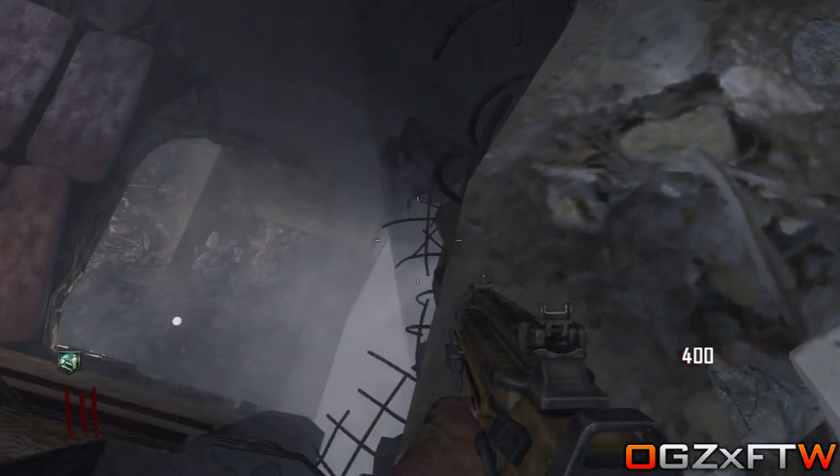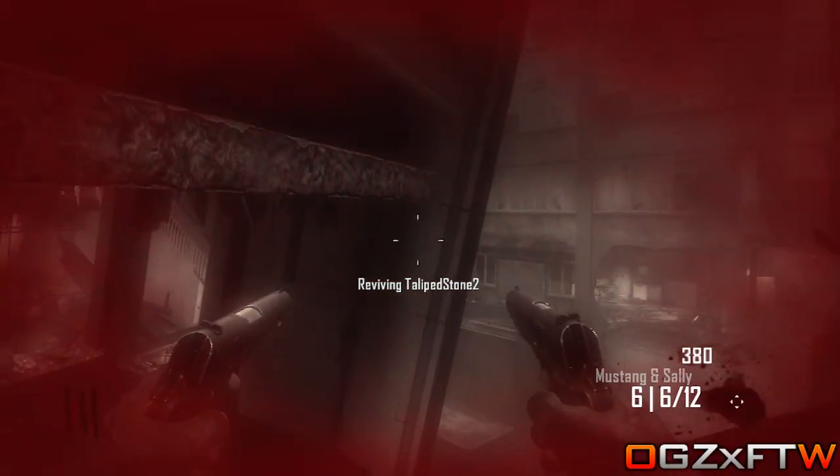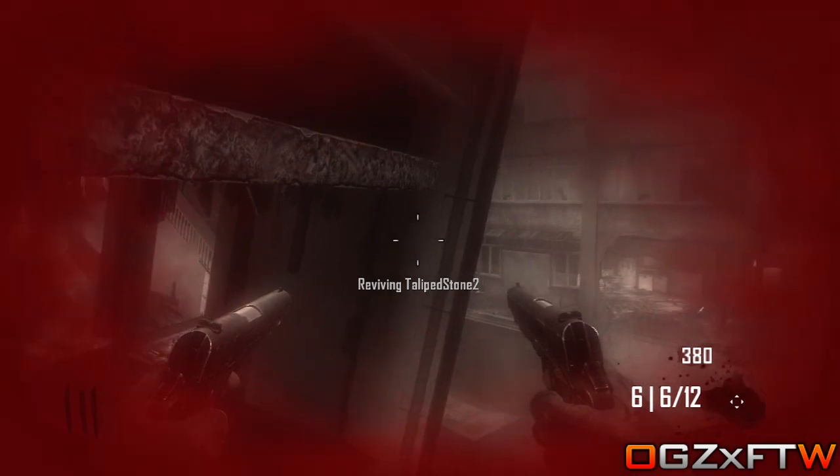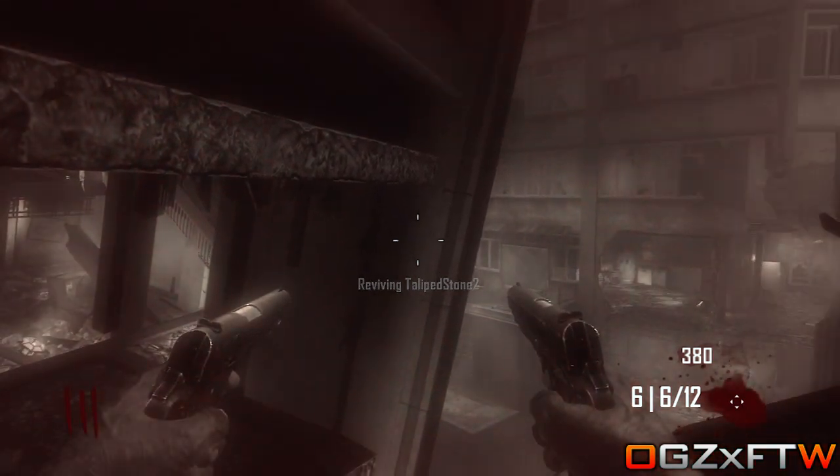What you then want to do is come over this ledge. You want to fall down and pull backwards, and if you do it correctly you will land on this barrier. Because you're in solo and you have quick revive you will get revived.